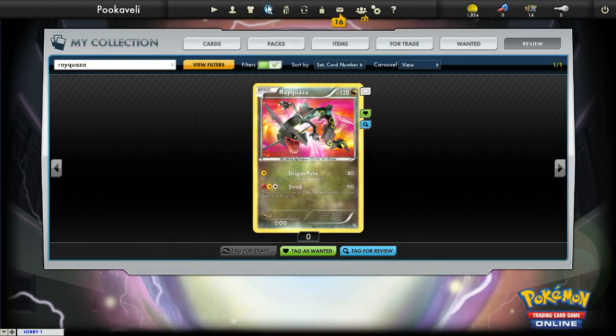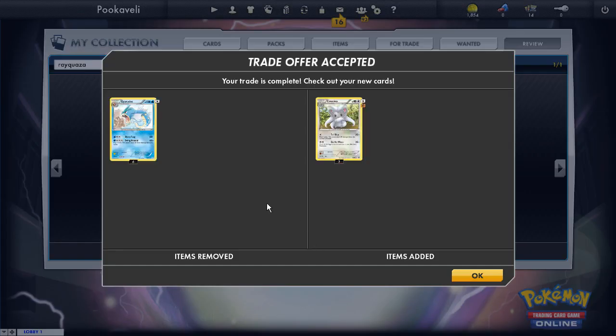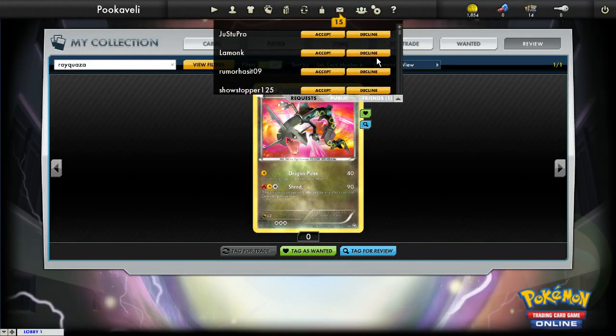Something I want to point out — if you ever complete trades, this notifications button is what you use for that. It's kind of annoying because notifications don't really go away unless you click on all of them. But you can see here I did a trade — I accepted someone's offer: their Cinccino for my Gyarados. So that's notifications, and also friend requests — you can see I have a few and you can accept or decline them right there.